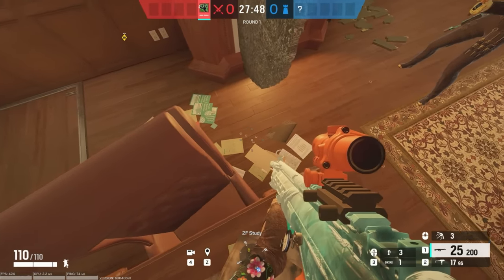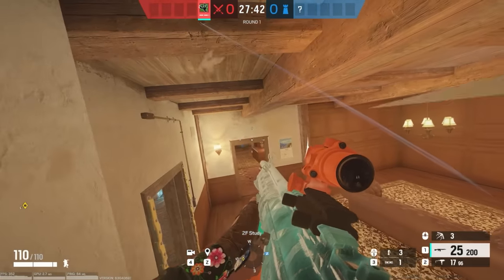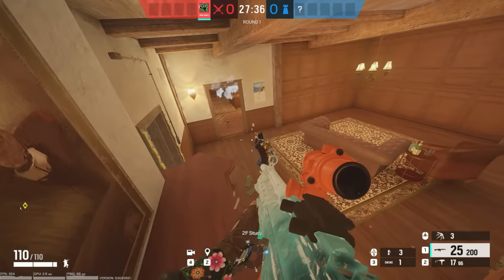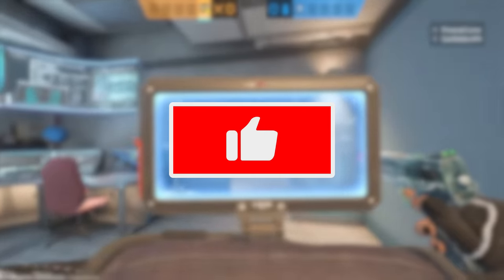Right there you can throw an SMA there, or you can just throw one here. If they basically crouch walk into it and don't destroy the SMA, you can basically get a free kill.